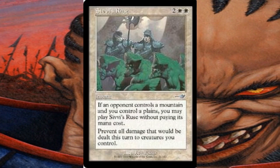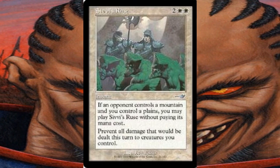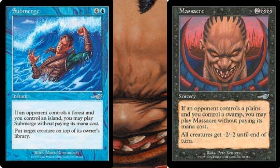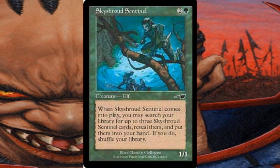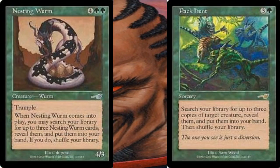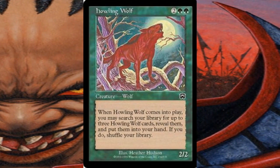The third cycle were the Free Spells, which were spells you could use without paying mana if your opponent controlled a certain land. The Free Spells were City's Ruse, Submerge, Massacre, Mock Salvage, and Refreshing Rain. You also had the Calling Creatures, which allowed you to search for cards with the same name as the creature you controlled. The cards included Skystroud Sentinel, Nesting Worm, and Pack Hunt. These cards also worked well with Howling Wolf from Mercadian Masks.